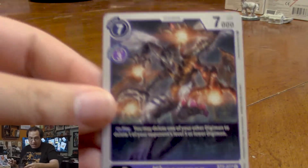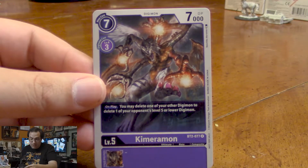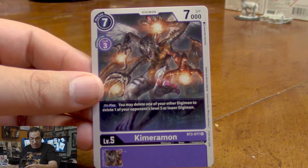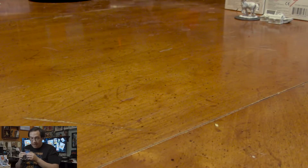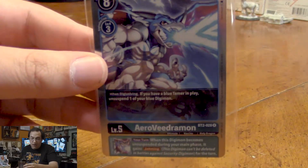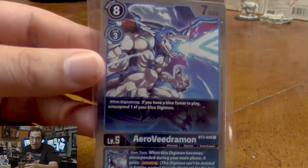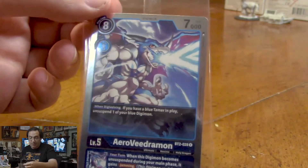We'll start things off by showing off the Chimeramon card. It's an alternate art from BT2. On play, you delete one of yours to delete a level 5 or lower Digimon on your opponent's side of the board. And then I have this nice alternate art of Aereovedramon. It is holographic — I still have it in the plastic wrapping just to keep it nice.